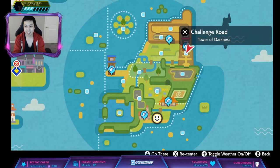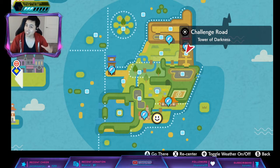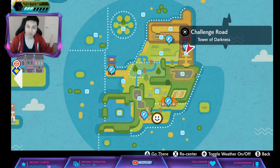The Hidden Ability is Tinted Lens. It means that for non-effective moves, the attack is doubled. And for the DLC, Noctowl did not get any Dens that can spawn Hidden Ability, but now we do. Den 108 — it is 15% for a 3-star and 25% for a 4-star.